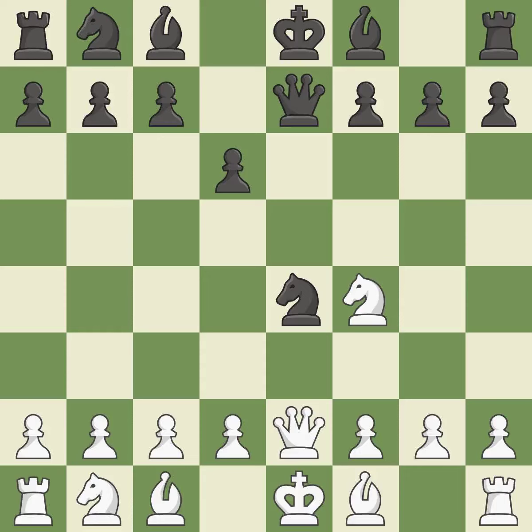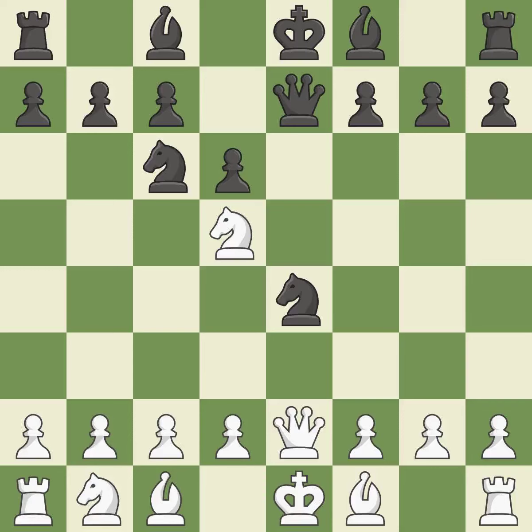This develops a knight off its starting square, getting it into the action. This threatens to fork pieces. This prevents the opponent from being able to win a knight. By posing a threat to a queen and compelling it to flee, this wins a tempo. This divides up parts by launching multiple attacks at once.